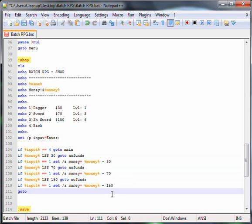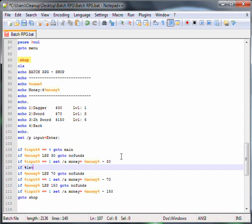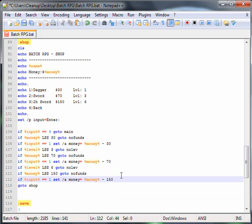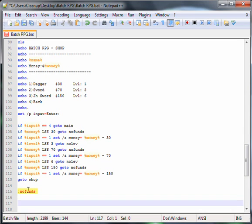Now go to shop. We have to go on top of these two: if %level% LSS 3, go to no lev. And then: if %level% LSS 6, go to no lev. Now what we do is we create no funds and no lev labels.